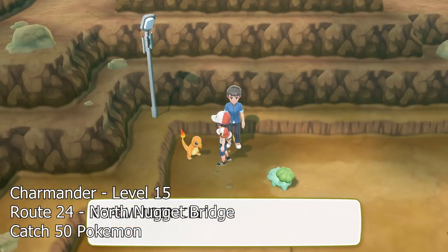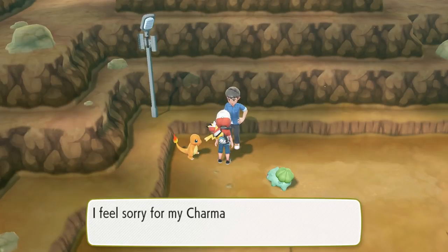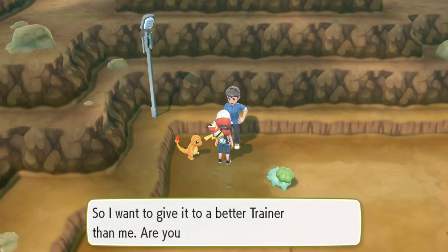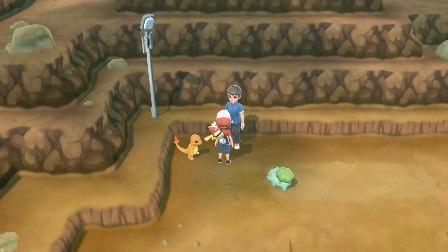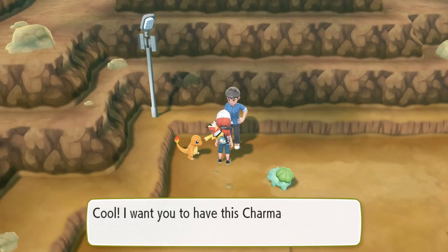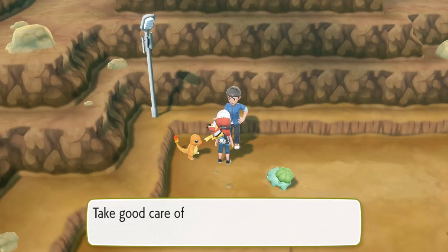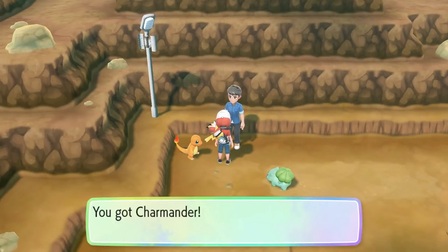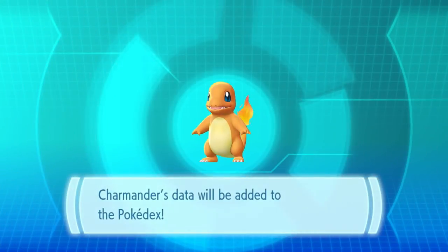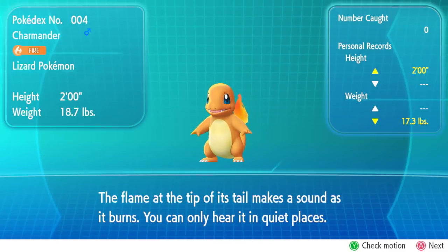The final two starters have you do pretty much the same thing to acquire them. The next one available is my favorite — my favorite starter when I started playing over 20 years ago — Charmander. You can find Charmander's trainer north of the Nugget Bridge, north of Cerulean City. But the trainer requires you to have captured 50 separate Pokemon in order for him to consider you worthy enough to receive his Charmander. It doesn't have to be 50 unique Pokemon — just 50 total in bulk.